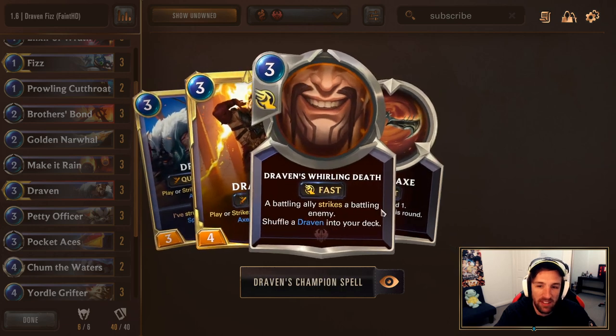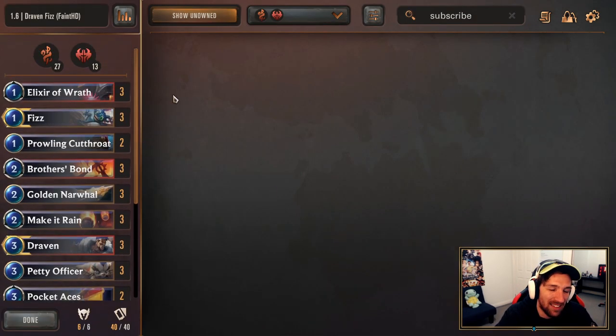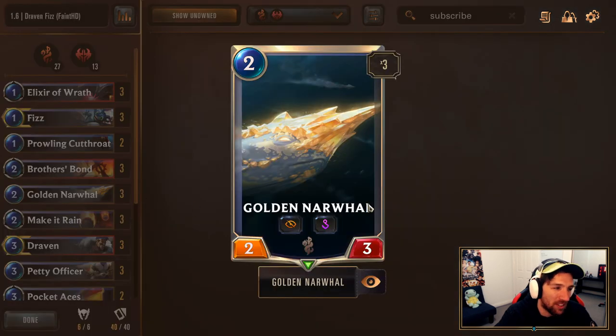As well as using Draven's Spinning Axe as a way to ensure that your opponent knows you have a way to protect Fizz always. The Spinning Axe can also be used for pushing damage too, which is fantastic. Outside of that, one of the most interesting cards to talk about today is going to be the Golden Narwhal.